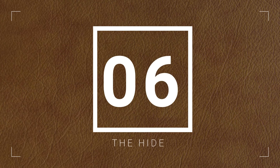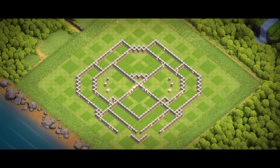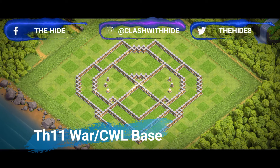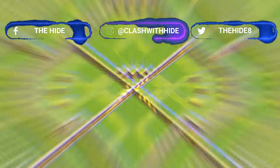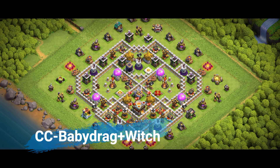For hybrid bases, consider adding flexibility to your Clan Castle troops. A Lava Hound is great for distracting air attackers like Balloons, but if ground spam is more common in your league, switch to defensive troops like Valkyries or Ice Golems. The best hybrid bases are adaptable — what worked last month might not work today, so always analyze the kinds of attacks you're facing and adjust accordingly.